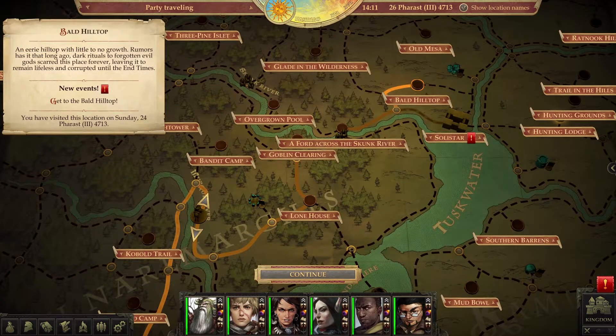Of course, in the middle of that we get the message to get to the bald hilltop because things are hitting the fan over there. So let's head over to the bald hilltop first and kill some monsters.